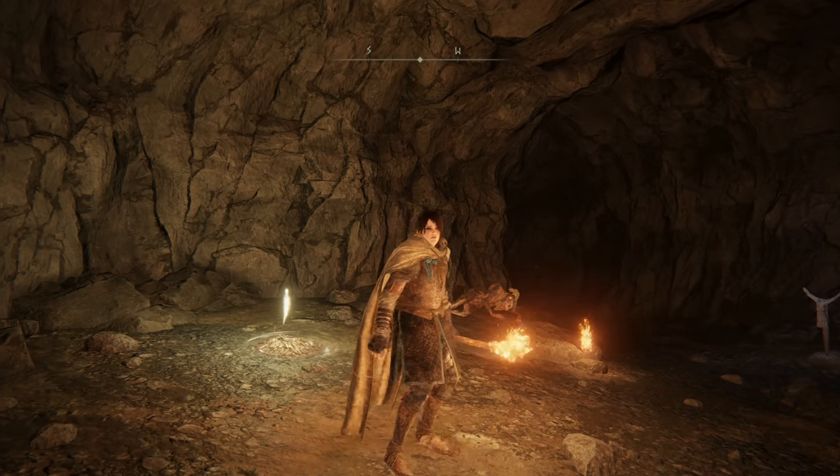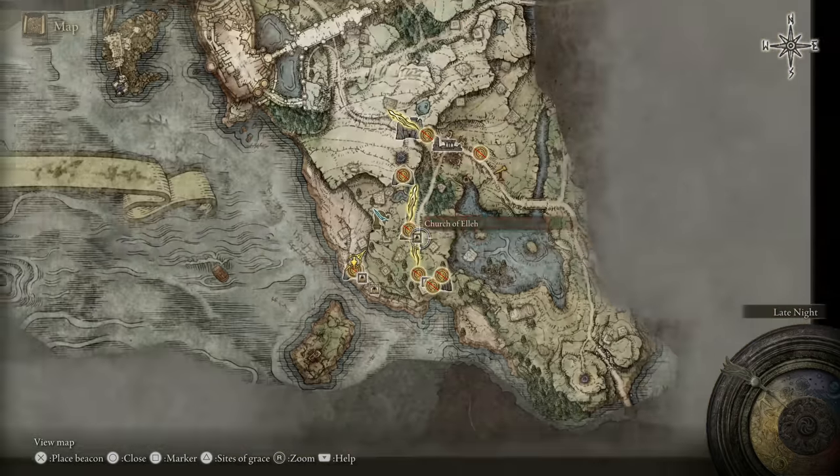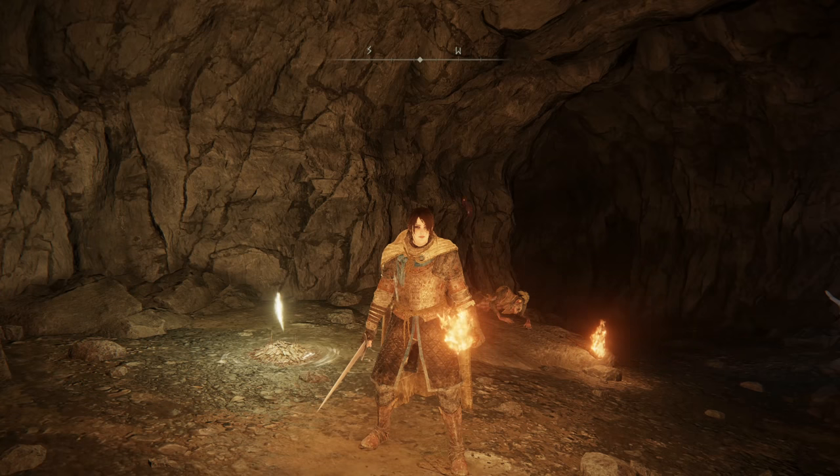Hey everyone, it's Blue Lizard Jello and welcome back to Everything Possible in Elden Ring. Last time, we finally took out the Gatefront Ruins, and in doing so, we unlocked a build to change the Ashes of War — the skills on our weapons, and even the affinities.